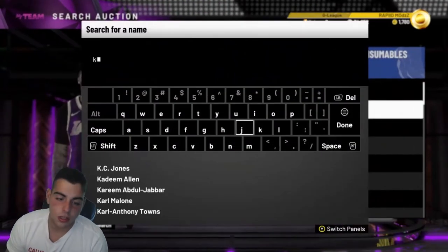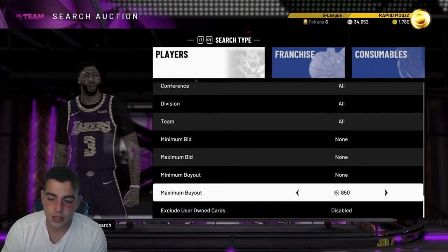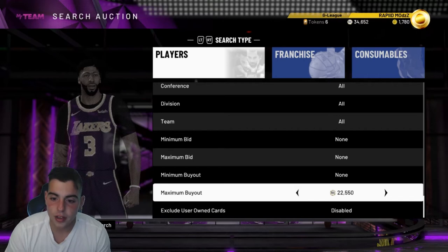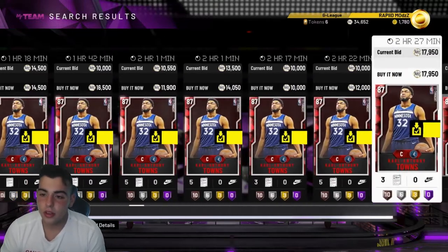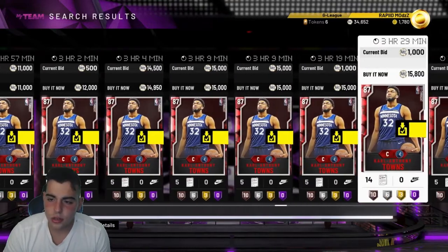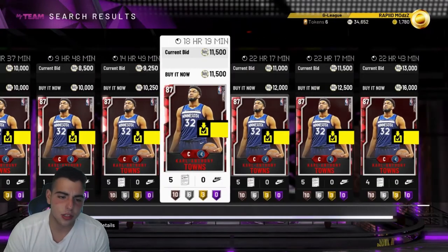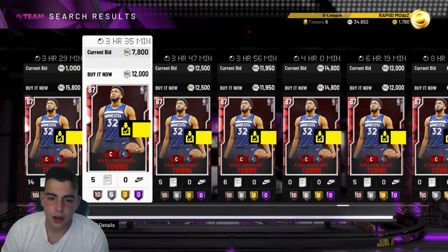I sniped Karl-Anthony Towns — I got him three times. I got him for about $6,000 and he's around $9,000 to $10,000. He's a pretty good card to snipe, and you know why? Because there are a lot of him in the auction — he's a common pull, so it means a lot more posts per 10 minutes. His price shows $10,000 to $12,000 right now. Got him for around $6,000 to $7,000 — not a bad card to snipe.